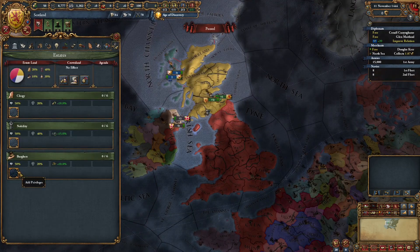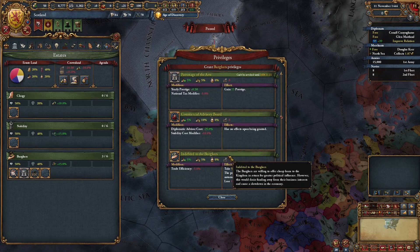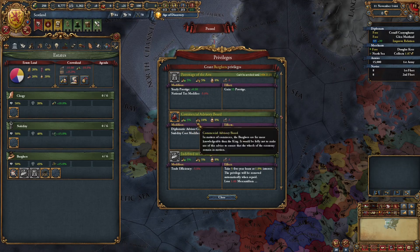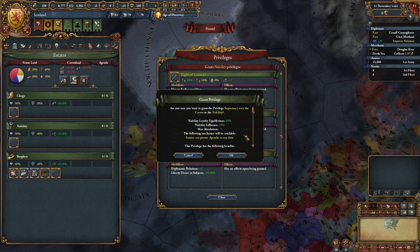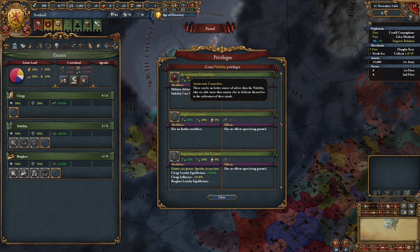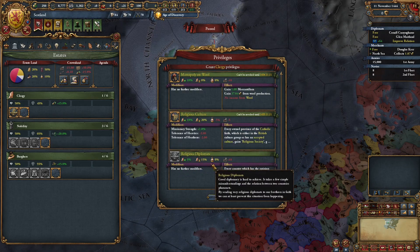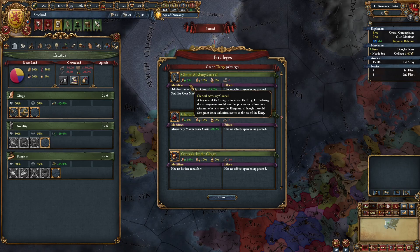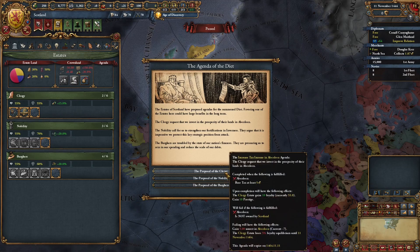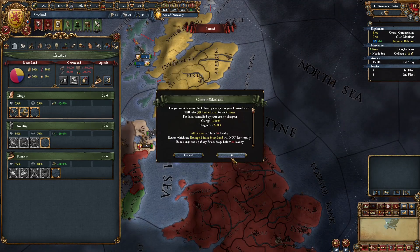Now it's time to manage your estates. For the burghers give out land of commerce, private trade fleets, patronage of the arts, and indebted to the burghers. Give out commercial advisory board once you stab up to stability one. For the nobility give out supremacy over the crown, increased levies, and supremacy of the nobility — aristocratic counselors once you stab up. For the clergy give out religious diplomats and religious state, again once you stab up. Don't forget to summon the diet, choose whichever agenda is best for you, and make sure you seize land.